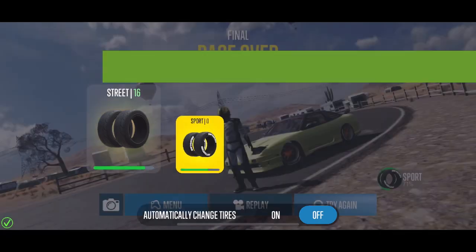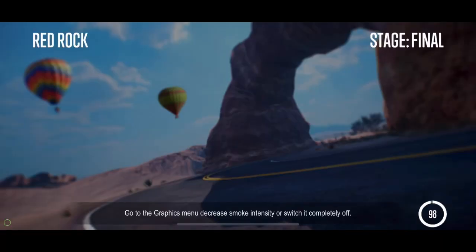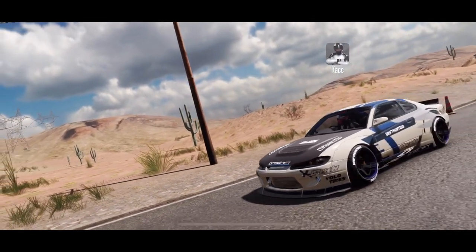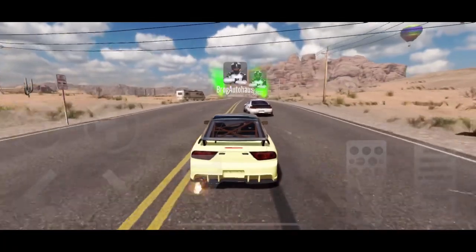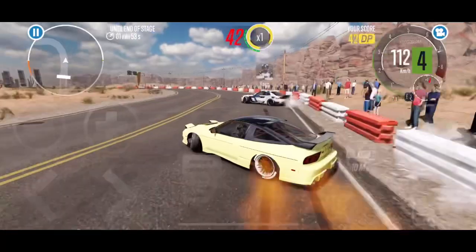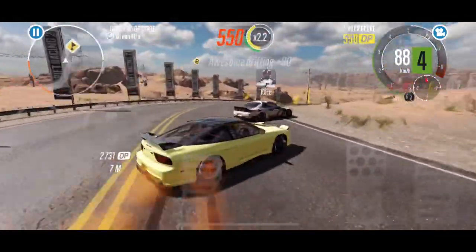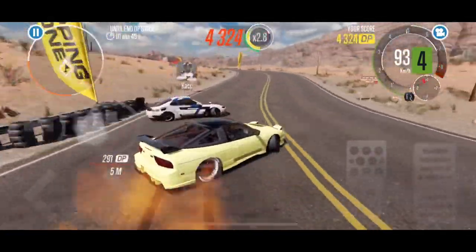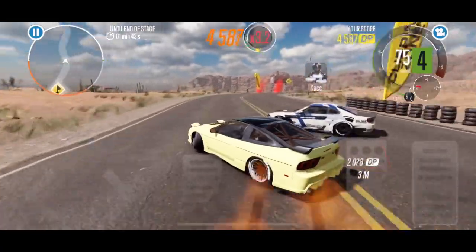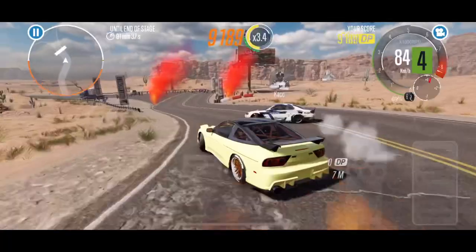I switched to sport tires to match him so I could get on a similar line, have more proximity, and gain more points without touching his bumper and losing the multiplier. On the second run, it starts a little further back because of the sport tires, but I initiate and try to draw closer while still keeping some distance so I don't touch his bumper and ruin my multiplier. He really angles up on that bottom hillside, then a nice smooth transition out to the final corner with a little tighter tap without messing up his whole line.